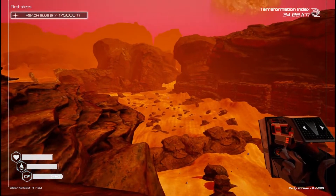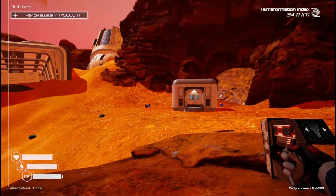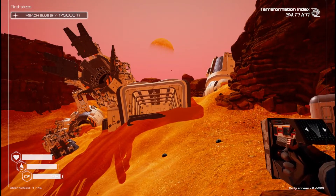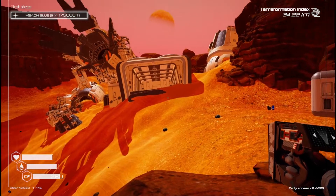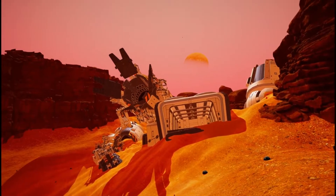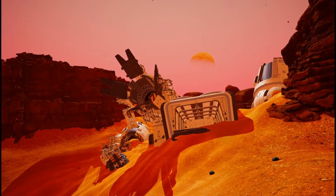I wish I had a choice of that, but here we are. I learned how to take the HUD away so I could take a picture, which is kind of cool — it's F2.